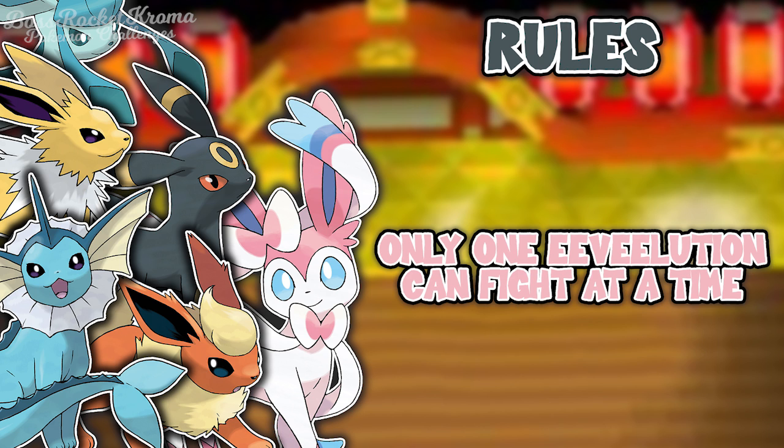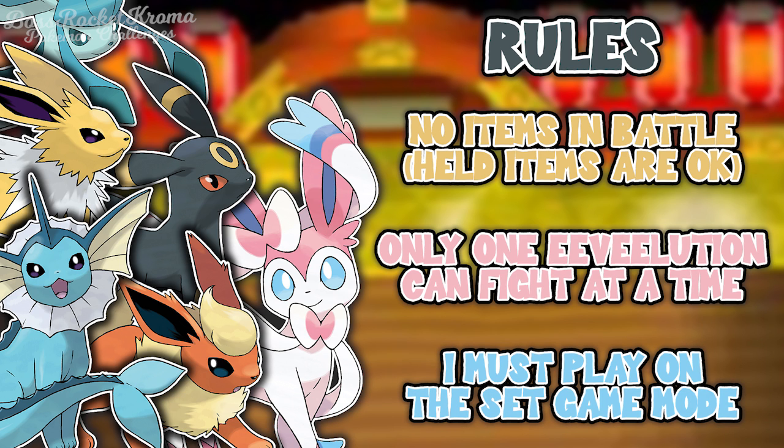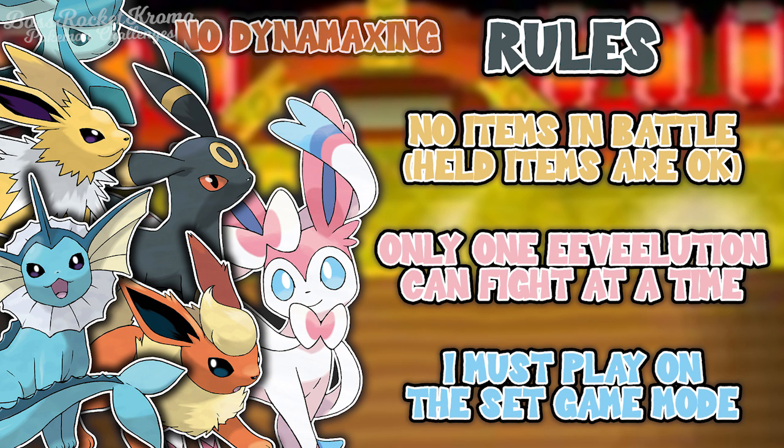On top of this, we're not allowed to use any items in battle, but held items and Pokeballs of any kind are fair game. And I must play on Set the entire run. It won't matter until after Raihan, but then it'll definitely make a big difference. And another extra rule: we're not going to be using Dynamax at all in this challenge.